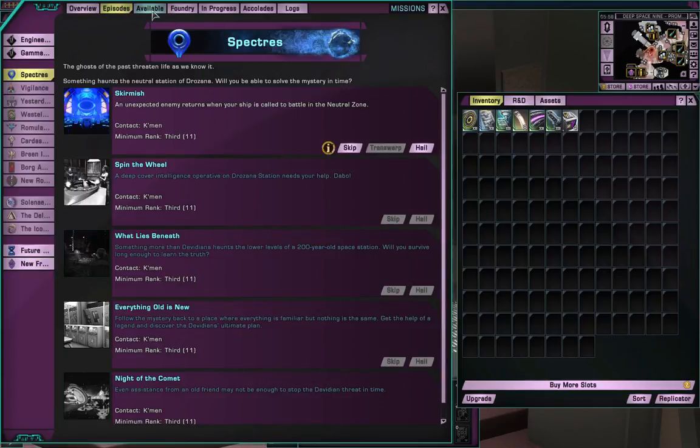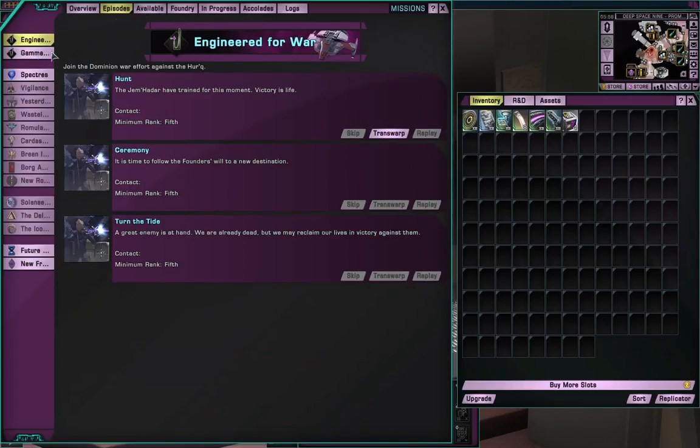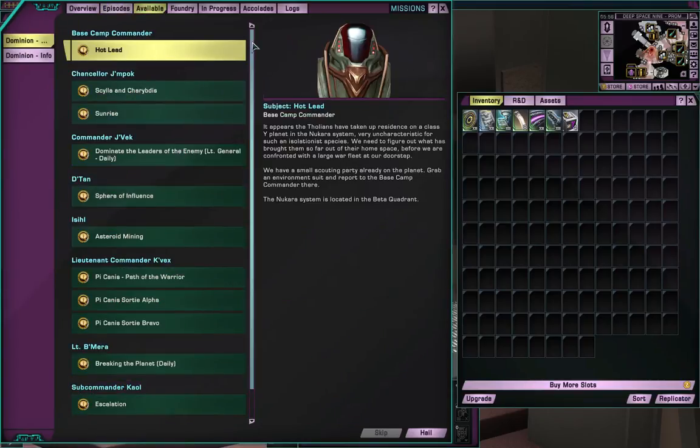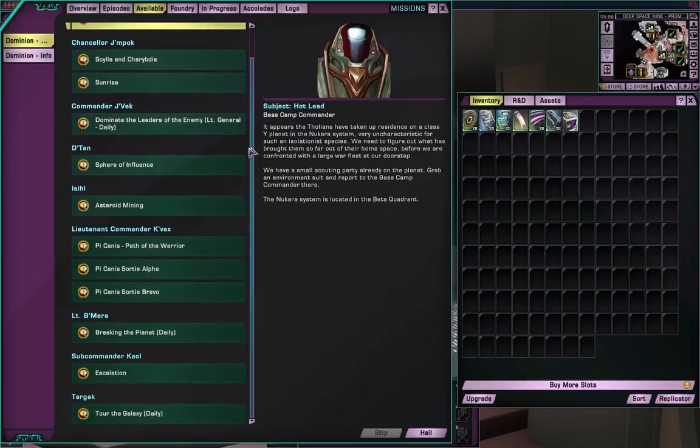The available missions would be Spectres, Engineered for War, Gamma Quadrant. Because you're leveled up, these are part of the main storyline - they're kind of a time travel episode arc which is separate from the main ones. So you get Future Proof and New Frontiers. They're available but not active - you can actually click on these and start a new mission. Some of them are just basically daily missions where you can constantly get the same rewards.